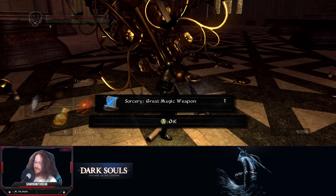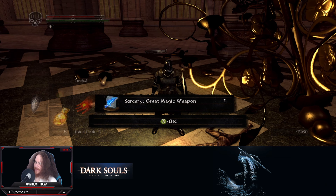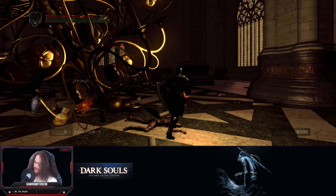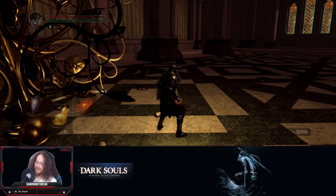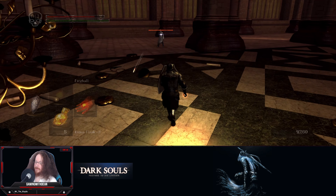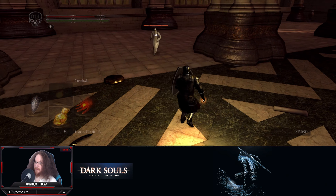Sorcery, great magic weapon. It's not red - I keep getting spells and extra NPCs with spells for blue school magic. I want some more red magic. Oh, I'm at fireballs.